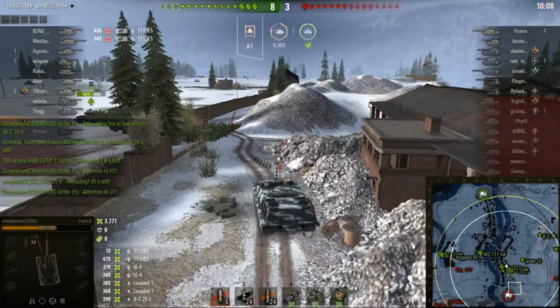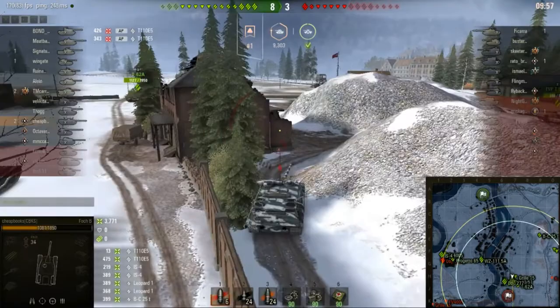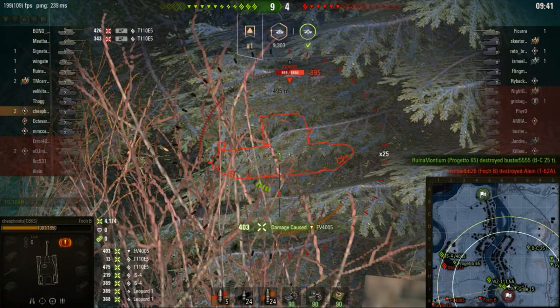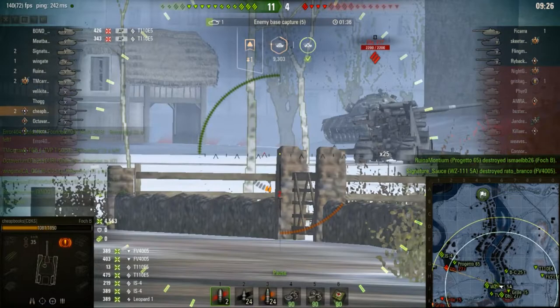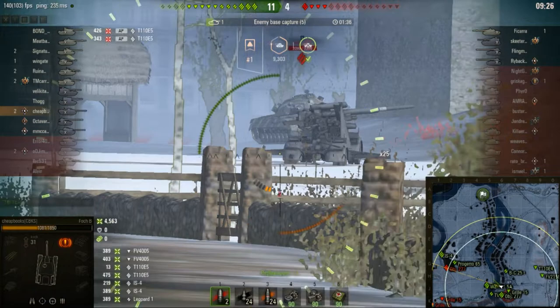3,700 damage — I did 475 and then 13 against a T110 E5, and I still have more than half my hit points: 1,080 out of 1,850. I said I'd get around 5,000 damage in this game. I aim for under the turret. I fire the shot when I think the circle has encircled the majority of the tank, so sometimes I will miss. I also fired a shot after the tank had died, which was a wasted shot of course.